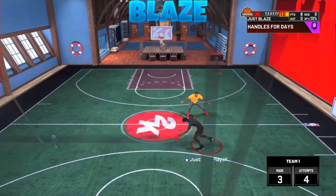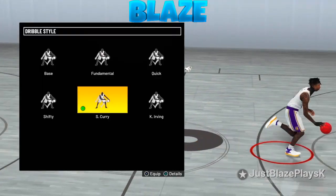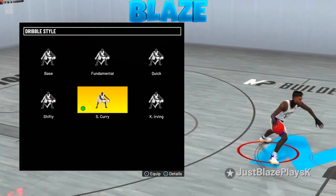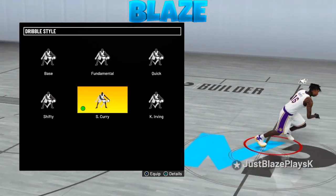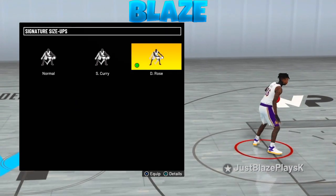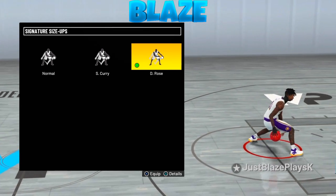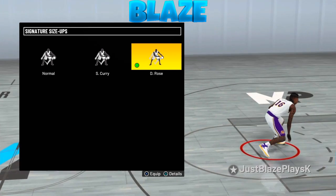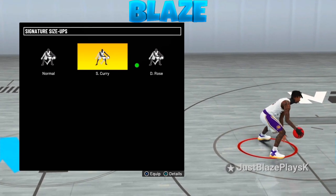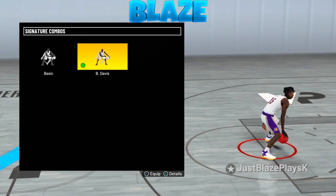Without further ado, let's get straight into my animations. Once y'all get to this screen, go to Dribble Style and put your dribble style as Stephen Curry. These are all dribble moves for six-four guards and under — if you want dribble moves for taller builds, let me know in the comments. For the signature size up, we've got D Rose, which is the best signature size up for smaller guards in 2K22. I don't think any signature size up is going to top D Rose — it's just so fast.